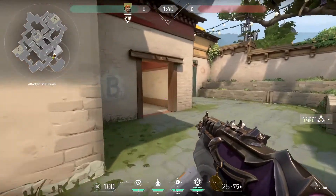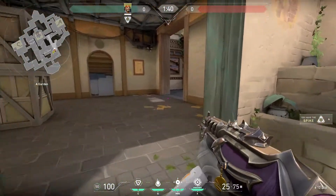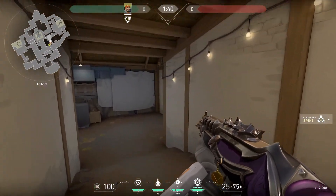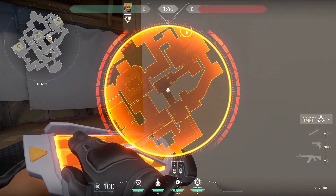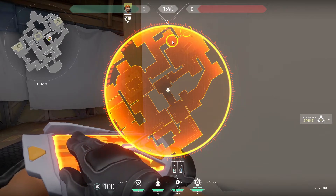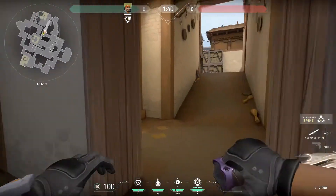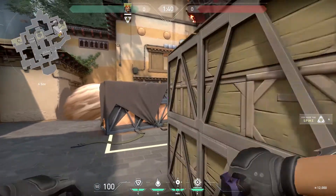Welcome to the Valorant strategy series. Today we will go over a Haven A site execute with Brimstone or Omen and Breach. These strategies are flexible and you can replace characters with others that work for your situation. This execution is for later in the round after you and the opponent have gained some information, used some utility, and maybe gotten a pick or two. This strategy assumes you're able to gain control of A short and only requires two players alive, but is more effective with more personnel.